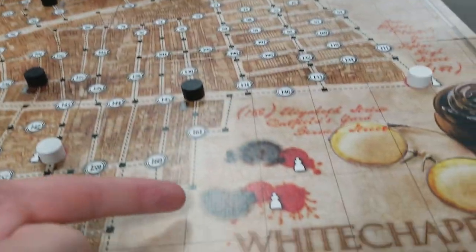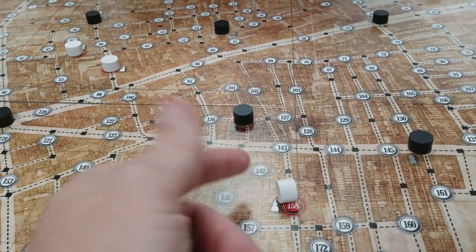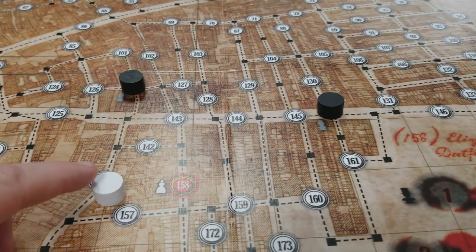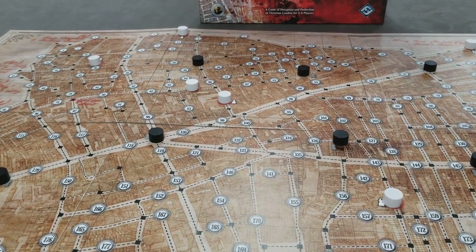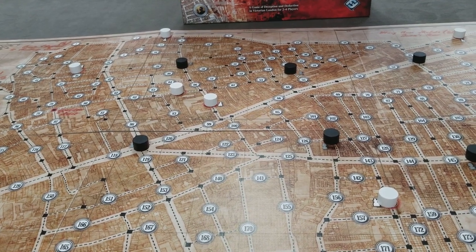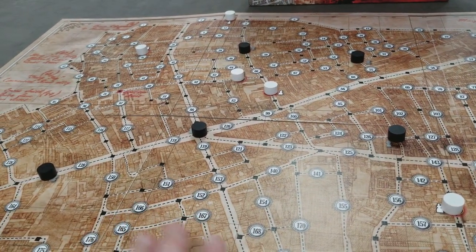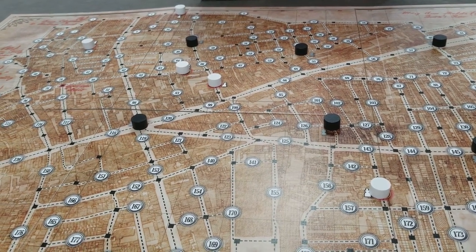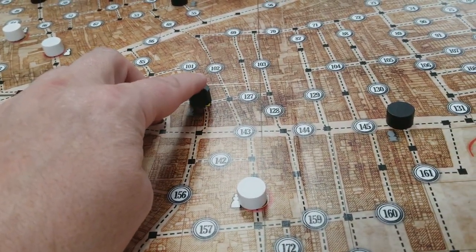From the second night on, a couple of things change. Jack can't place women tokens on a scene of the crime token or on top of those red disks. Also from night two on, the police must place five of the black markers where their policemen pawns ended the previous night, since those pawns move across the board during the next phase. The two extra black markers can be placed freely on any yellow-outlined black square.